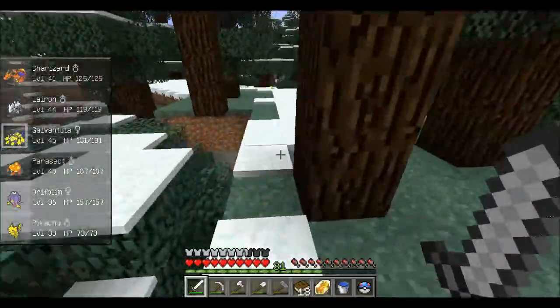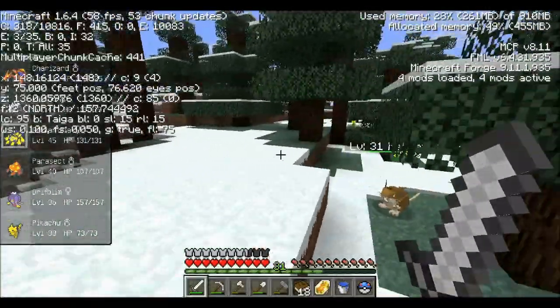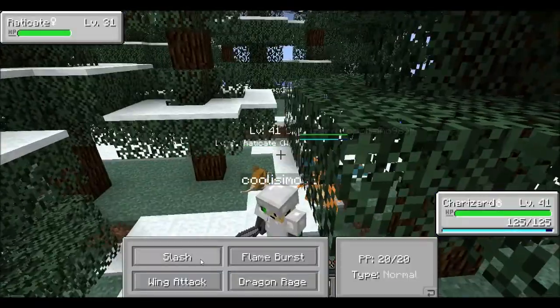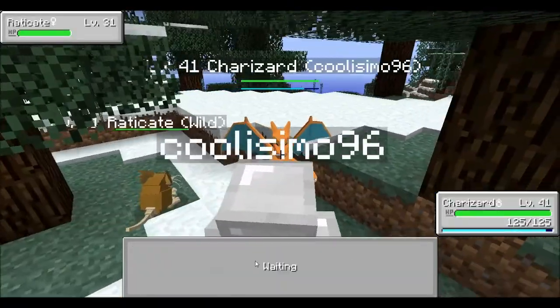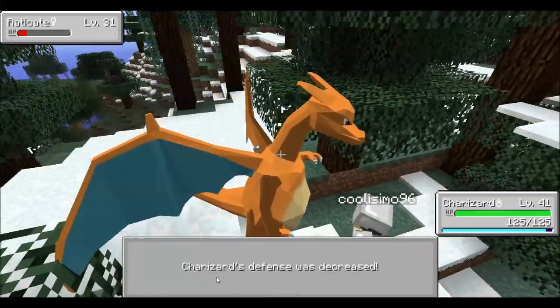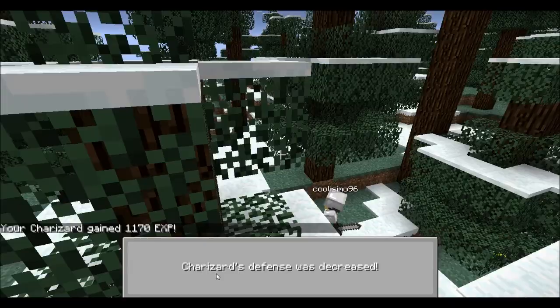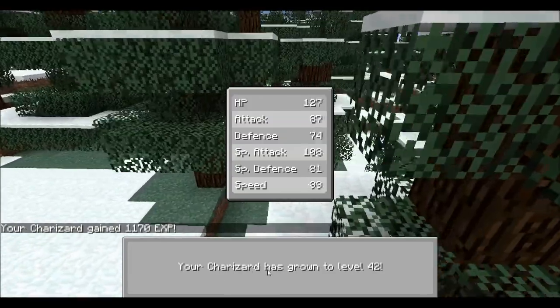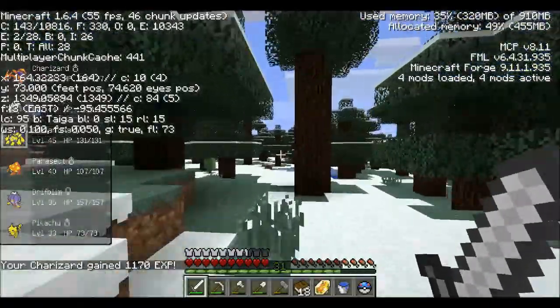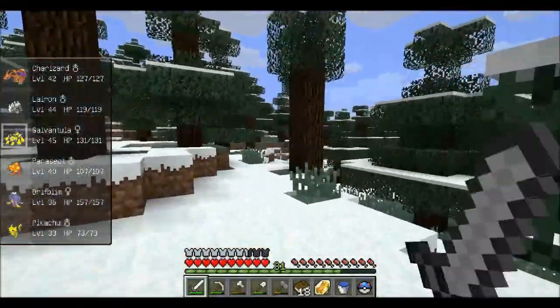We have a Master Ball too, which is really cool. Got some fun things and toys to play with. What are we fighting here? Level 31 Raticate. Let's Flame Burst you — you almost died in one hit. Wing Attack, because that's the one I have most of — it should kill him anyway. Very good. Level 42 now — so we're leveling up here, doing all the work.